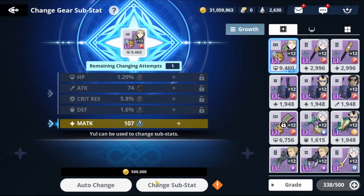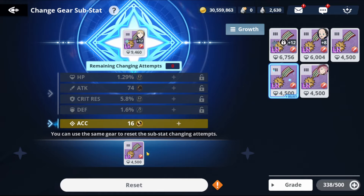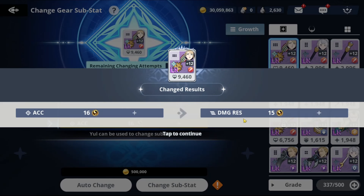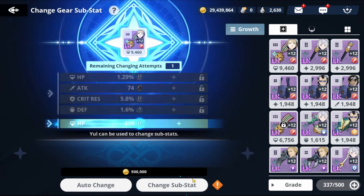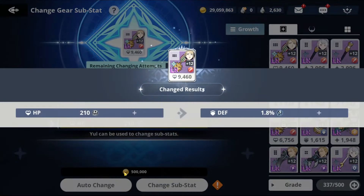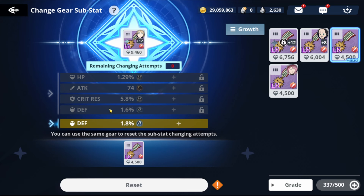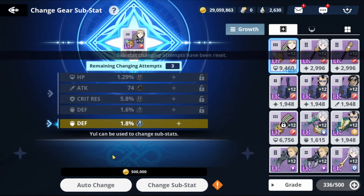Each re-roll is 500k gold, so make sure you have enough. We got acc — not good for Charlotte, so we'll trade in another piece for three more re-rolls. Damage res is good for Charlotte, but I'm aiming for HP. HP flat is good but HP percentage is a little better. We got defense — you can get the same stat in the lower substat slots. I want HP, so let's keep going.